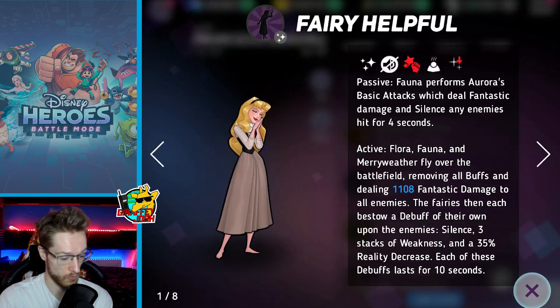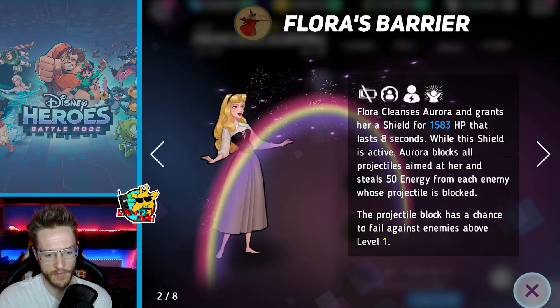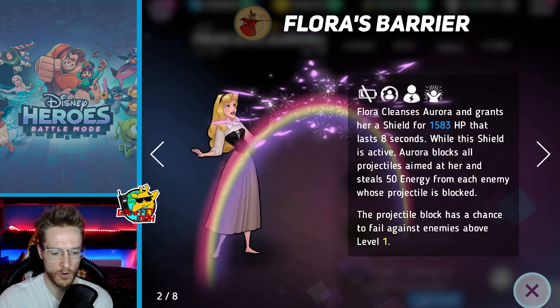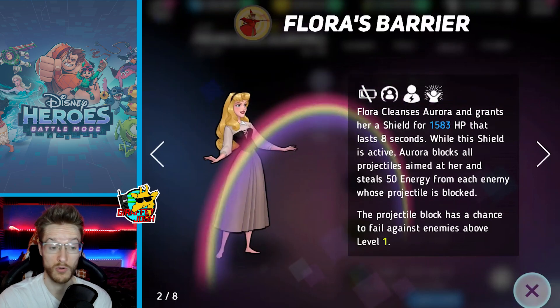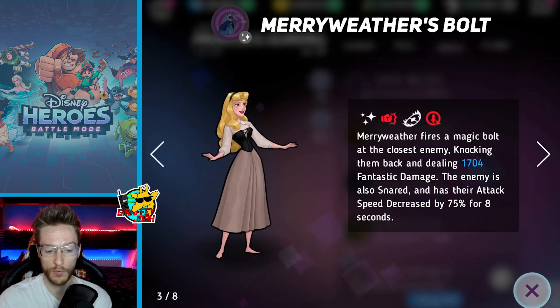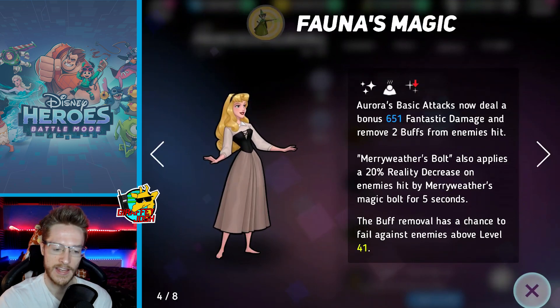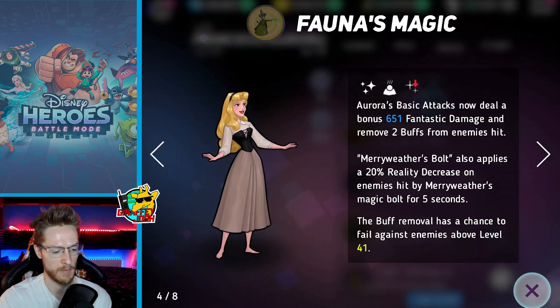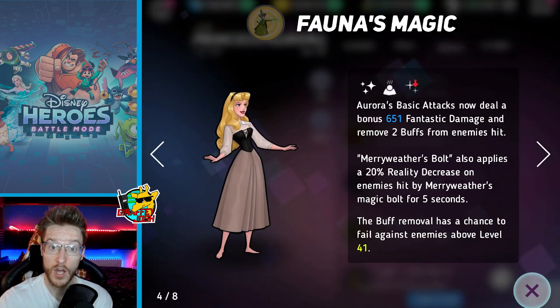That's going to be a huge hit to basically everybody. The move also silences and applies three stacks of weakness. Flora cleanses or grants her a shield — we saw that; the shield gave her a lot of defense. Then Fires and Magic Bolts did about 153 million damage, snared the enemy, and decreased their attack speed. Her basic attacks now deal bonus fantastic damage and remove two buffs from each enemy hit, plus apply a 20% reality decrease on enemies hit.